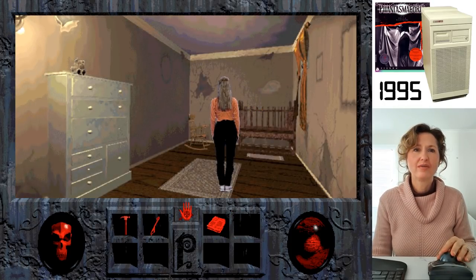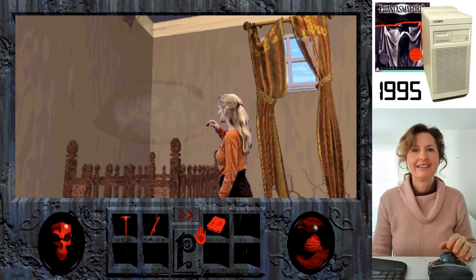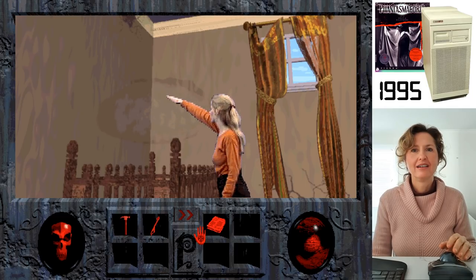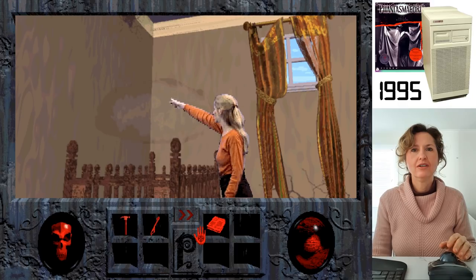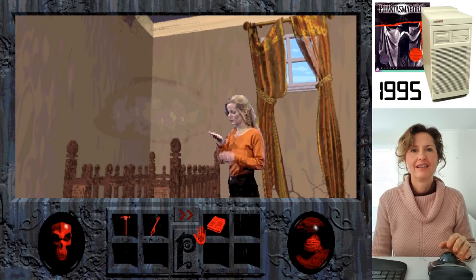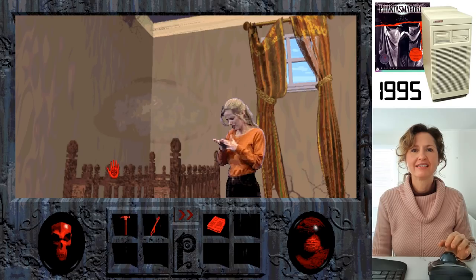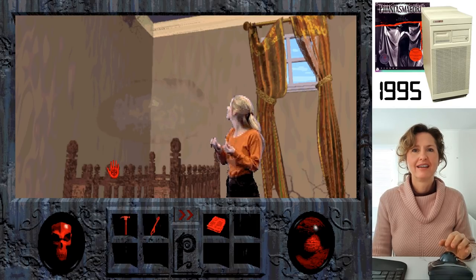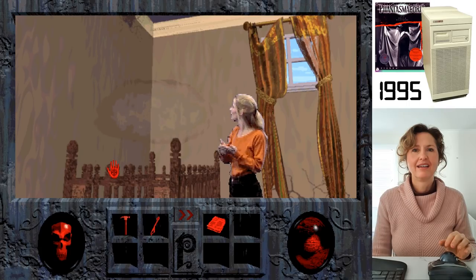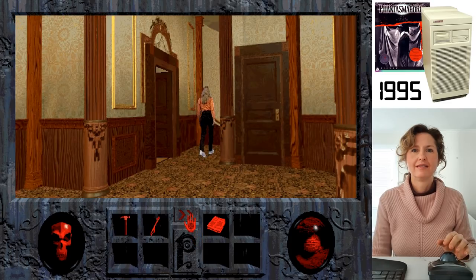It's even got a cot. What is that above the cot? That's quite creepy — you wouldn't want to put your baby in there. I'd move the cot. What is this? Is that mist on the wall? It looks like a baby in that picture. Back down the stairs — I'm kind of lost in this house, actually.